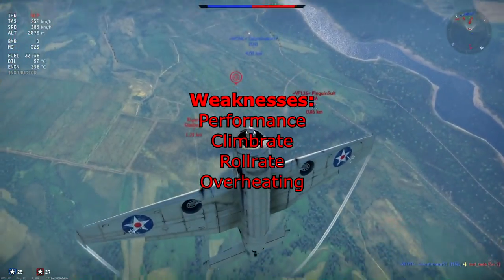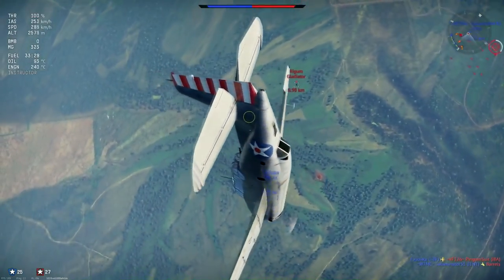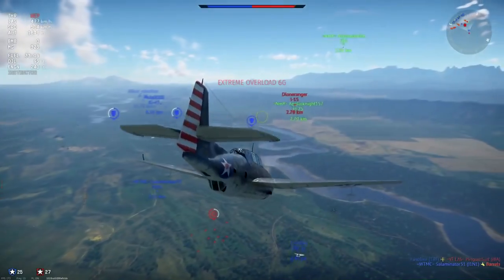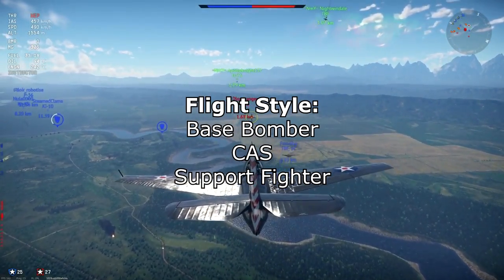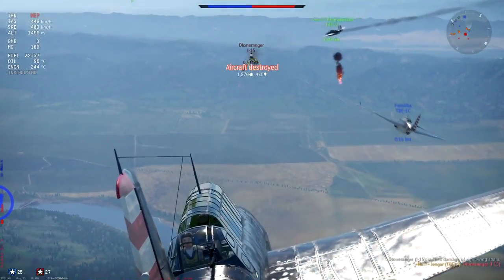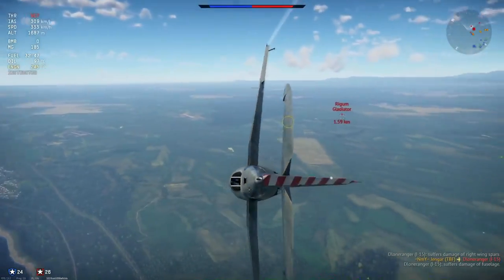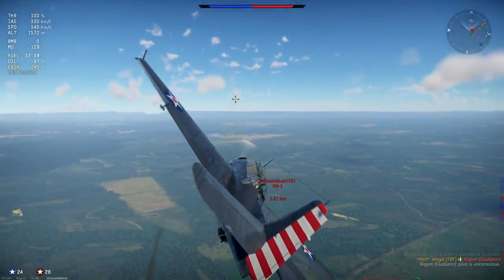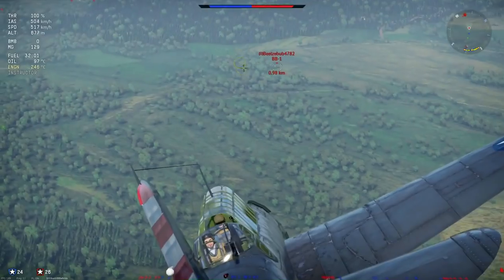Weaknesses: the performance — she doesn't have a great engine so not great acceleration or energy retention. Climb rate is not great, roll rate isn't great either, and there is overheating. Flight style: very versatile. You can use it as a base bomber with four 500-pound bombs, do close air support, and use this plane well as a support fighter. Once you throw off the bombs on a base you can wreak havoc amongst climbing fighters. You get an air spawn, and in down tiers this plane is very effective. In up tiers to 2.7 it gets more competitive with Corsairs in the mix, but with that high spawn there is still a lot of fun to be had.